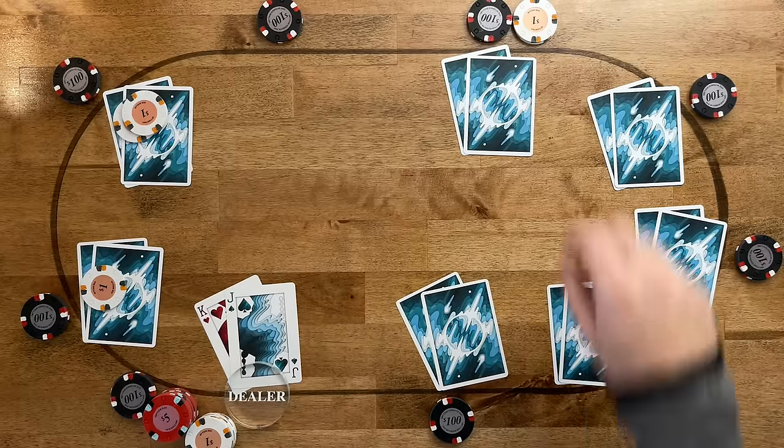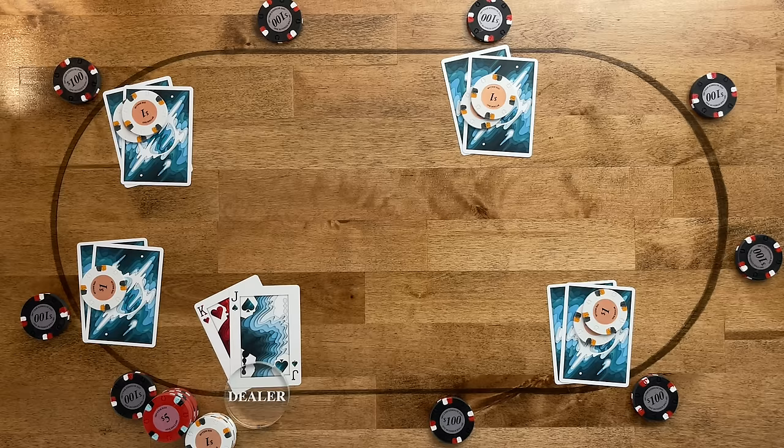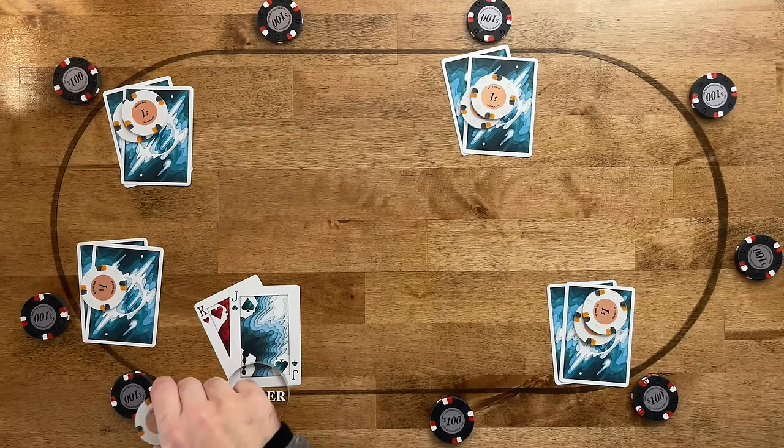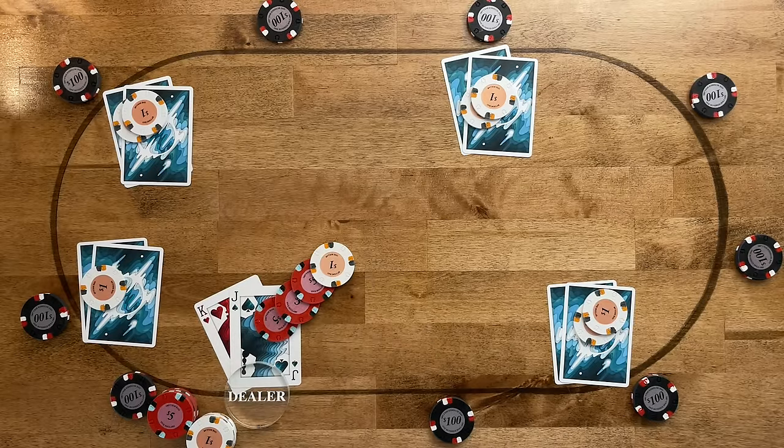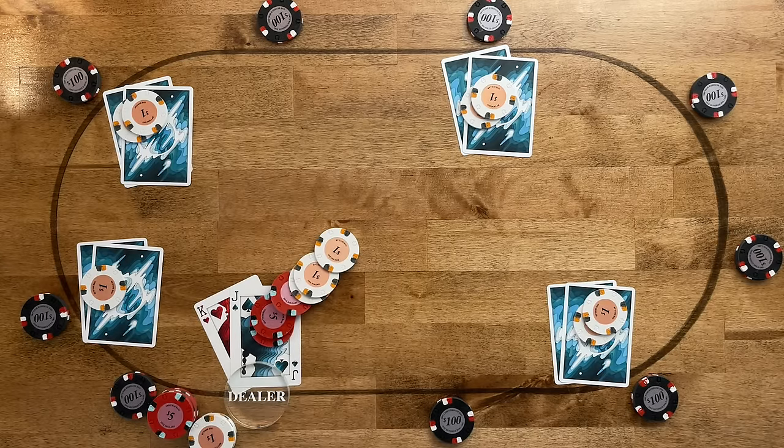You can do the same thing when there are multiple limpers. Say EP2 open limps and the hijack limps behind — folds to you in the cutoff with a hand you deem playable. I would definitely suggest raising something larger. Many players raise four or five big blinds, which is okay, but I'd heavily consider going even bigger — maybe seven or eight big blinds, even ten or twelve in certain situations. A general rule: use five big blinds plus one big blind for every limper involved. With two limpers, that's seven big blinds total isolation raise size.